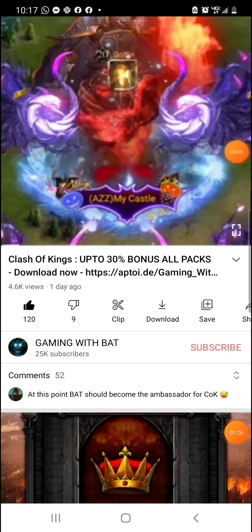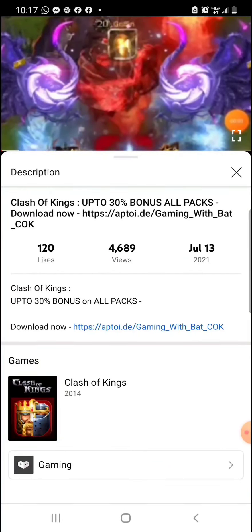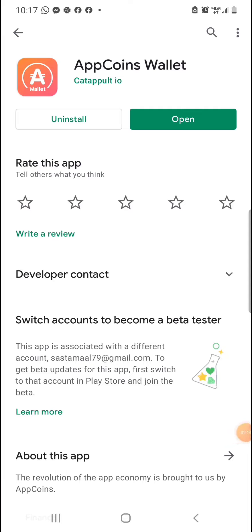First of all, as I posted in my earlier video about Aptoid, you need to install COK Clash of Kings. Remove the Clash of Kings version you installed from the Google Play Store or wherever you got it from. Use the link I provide to download the Clash of Kings version, switch to your account, and also install the App Coins Wallet.